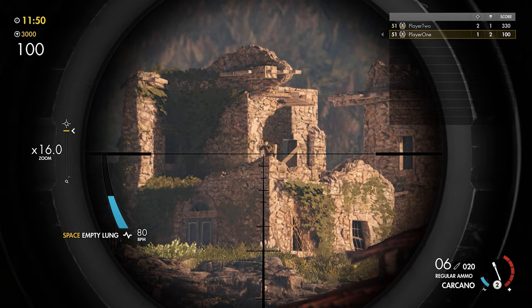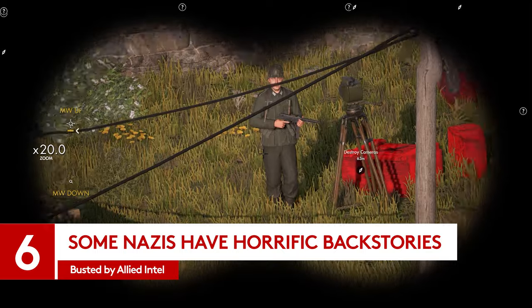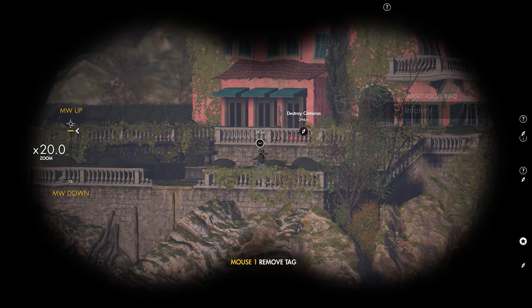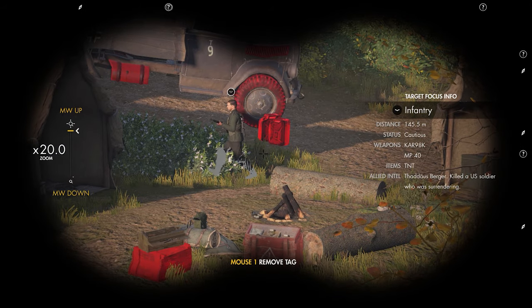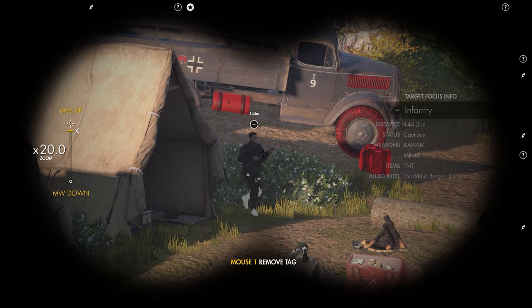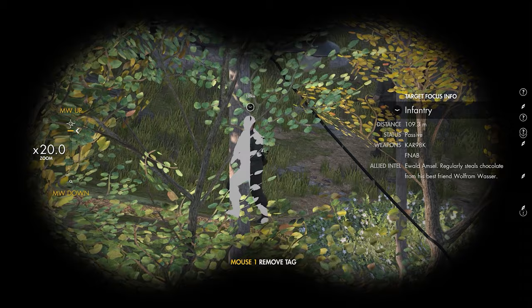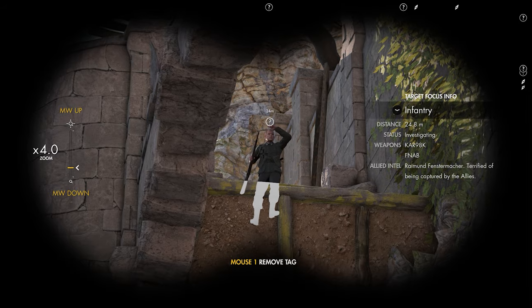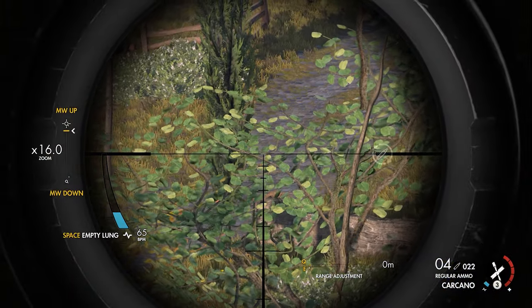When you tag an enemy through the binos, they'll show up on your HUD when you go back to normal view, which is handy for keeping track of them all. But when you linger on them a bit longer through the binos, you also get a bit of allied intel on them, and some of it is pretty spicy. Take these lot on Sansalini Island alone: Thaddeus Berger killed a US soldier who was surrendering. Edmund Hartig set fire to a town. Erwald Amsel regularly steals chocolate from his best friend Wolfram Wasser. These ones exist only as pixelated representations within a virtual realm and those pixels can be dismantled by clicking on them in just the right places.